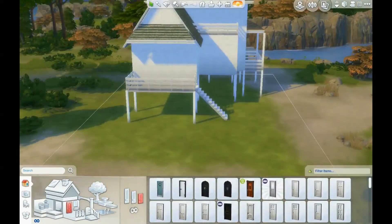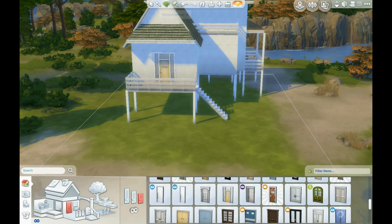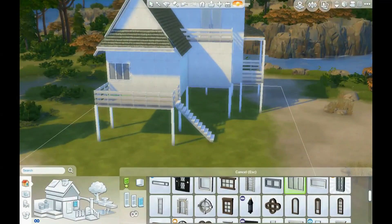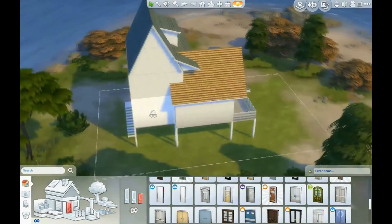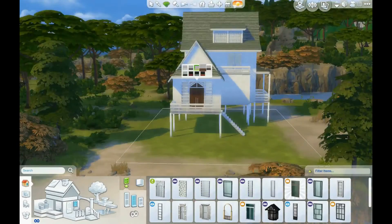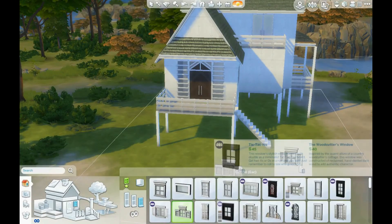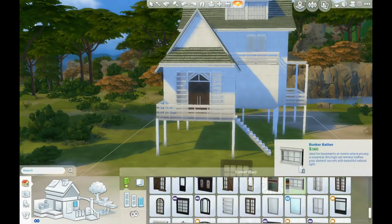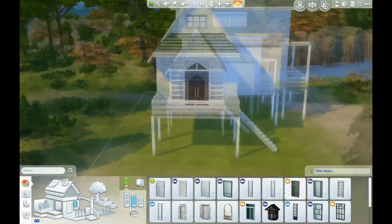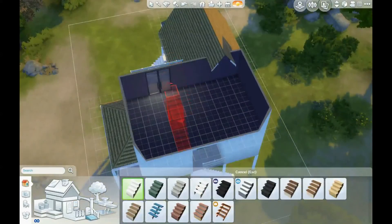I'm getting everything adjusted and picking out the windows — I wanted those older-style windows but also some newer ones since I thought of it as being remodeled. For all the balconies except the front door, I put two small doors combined into one to look like a sliding glass door or a two-paneled glass door, because I don't like any of the other options in the Sims. One door faces outside and the other faces inside, so you can tell if you look closely, but I think it looks fine.